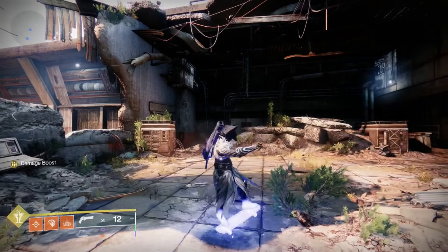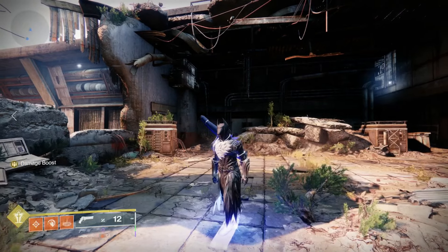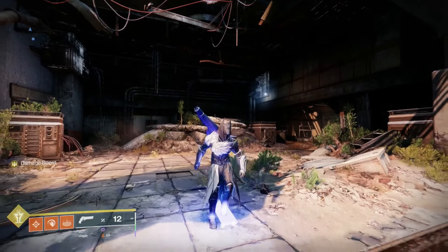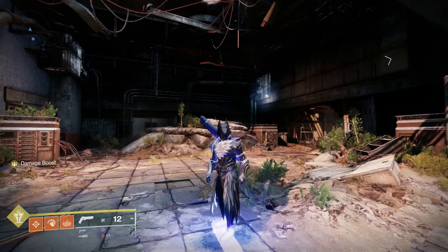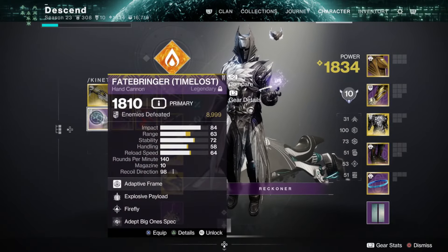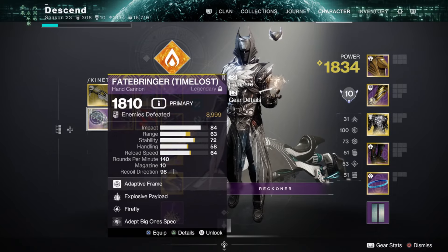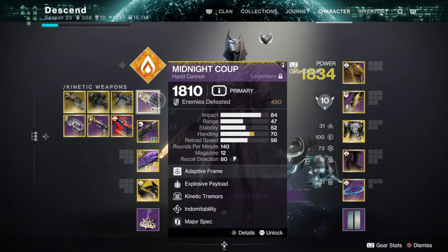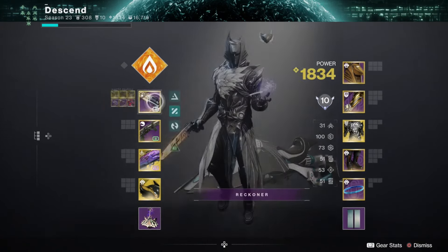Hey, what's up guys, the Sen here bringing you another weapon comparison video. Today we'll be going over two of my favorite weapons right now: the Midnight Coup, which is earned through Onslaught, and the Fate Bringer hand cannon, which is earned through the Master Vault of Glass Templar challenge. This video is just for PvE, not PvP — I'm not that good in PvP so we'll stick to what I know.